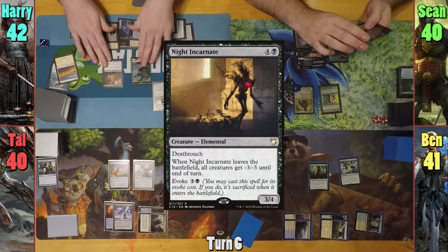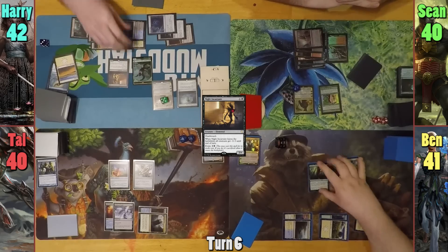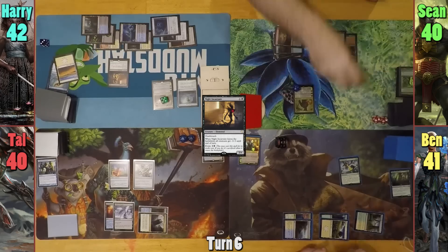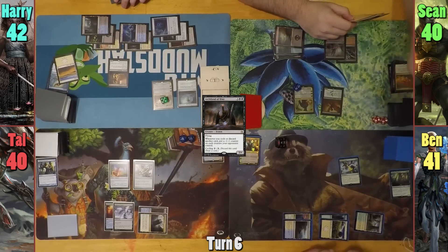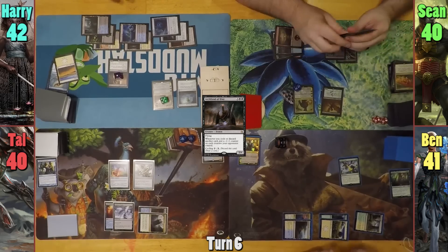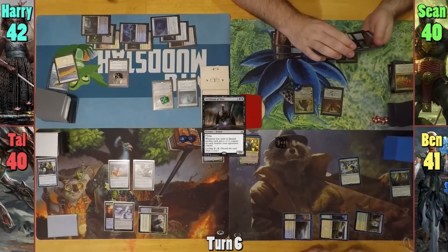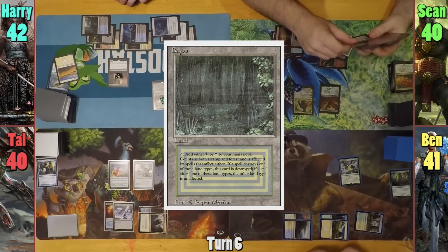We then see a Knight Incarnate hit the field, and Harry flickers it with Aminatu, basically wiping the board as it leaves play. Sean casts an Archfiend of Ifnir in his main phase, and upticks Lord Windgrace. He discards Lavalanche, which triggers the Archfiend, and all of Sean's opponents' creatures get a minus one minus one counter on them while he draws one. Sean then plays a Bayou and casts a Loyal Subordinate.